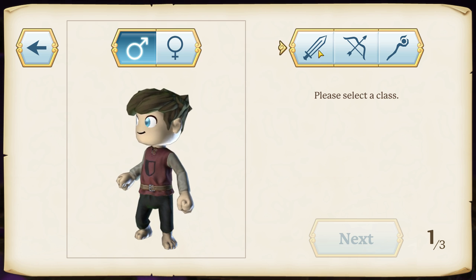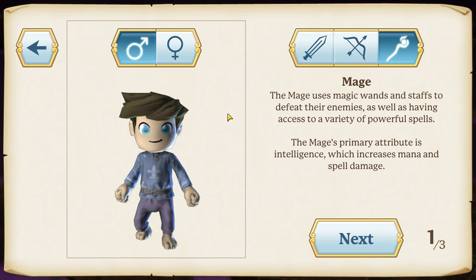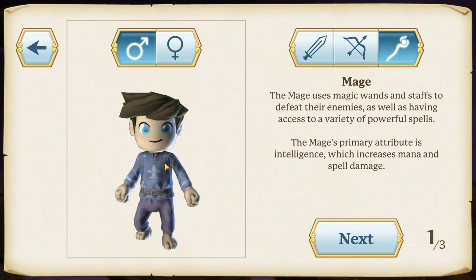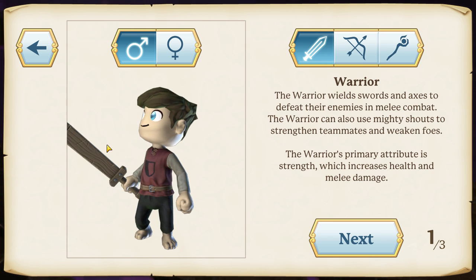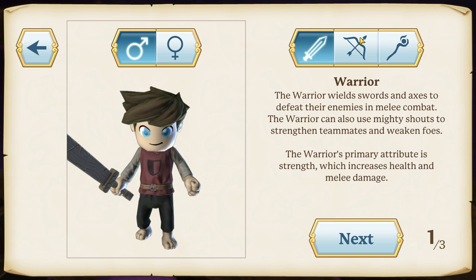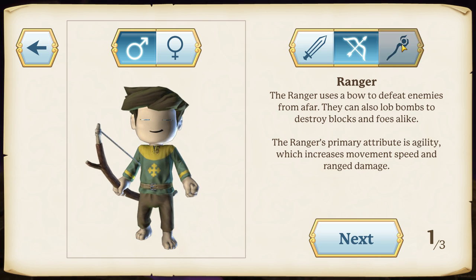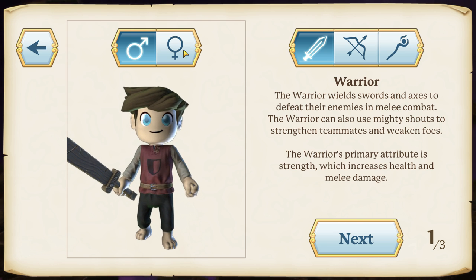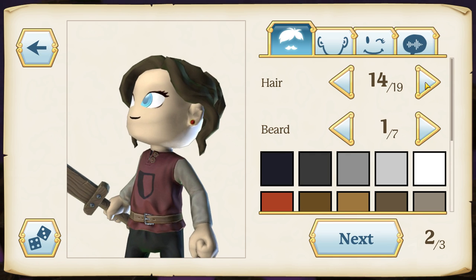There are three classes — warrior, ranger, or mage — all three archetypes to choose from. We're going to go with the warrior because I like to hit things with sharp sticks, and everybody else on YouTube right now is playing the ranger and the mage. But actually, let's do something a little different and go with a female warrior.